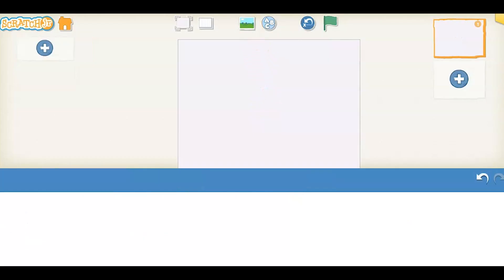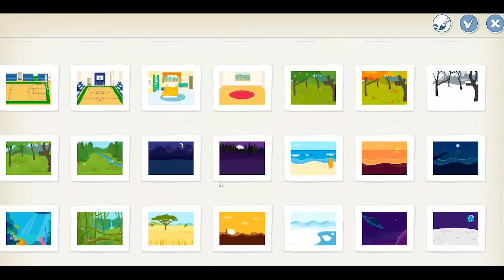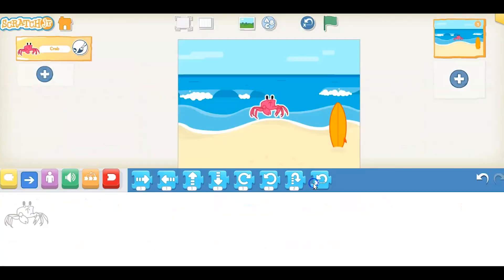Today we're going to use a different background. We're going to the beach. So select the beach background. And we have two sprites to add. We're going to add two different crabs. We're going to add the regular pink or reddish crab and put it on the beach.